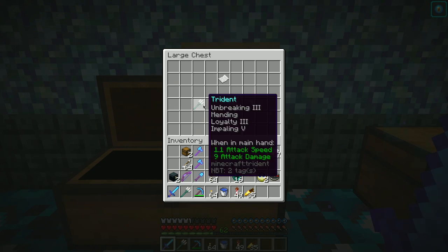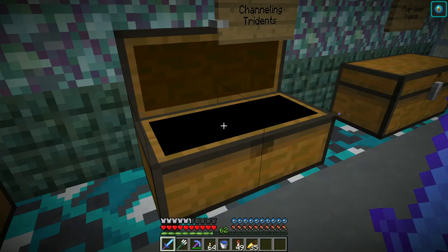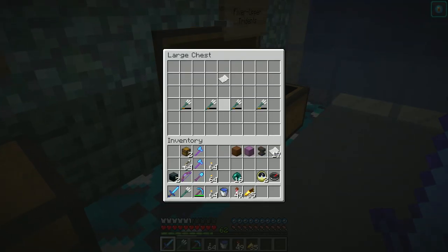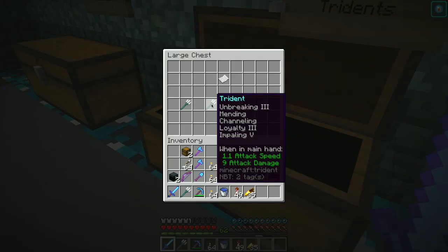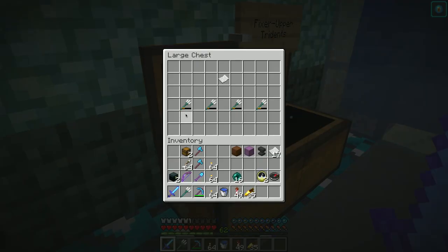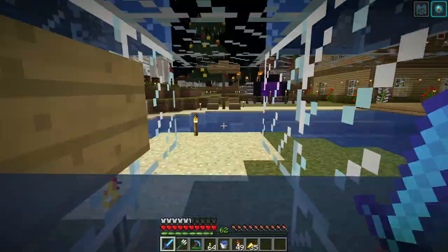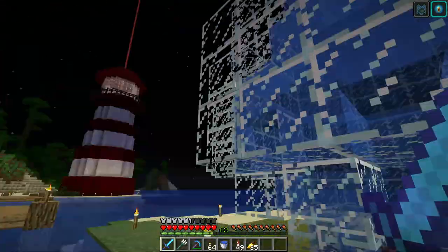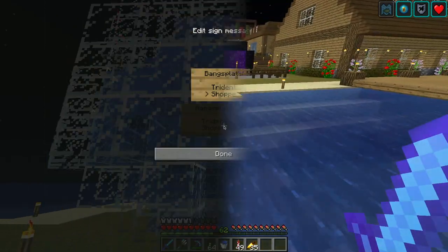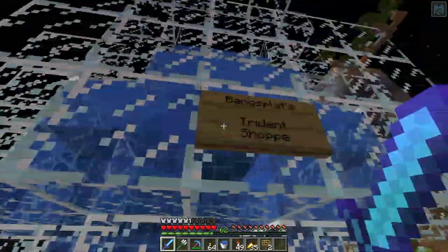These all have loyalty and impaling on them. These also have channeling - channeling could be dangerous if you're just throwing them around, but they have loyalty and impaling as well. These were expensive to make, these were also pretty expensive but not quite as bad, and then these I just farm and I've got a bunch more. People can easily make their own - they can go into the villager farm. Bang Splats Trident Shop - we are now open for business.